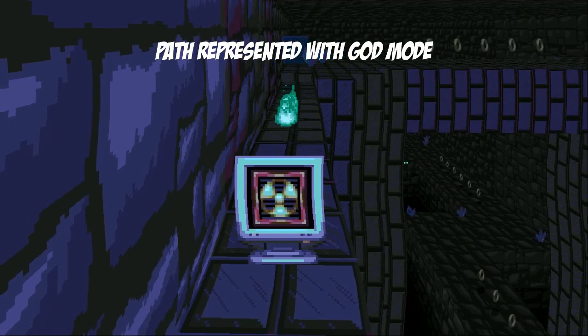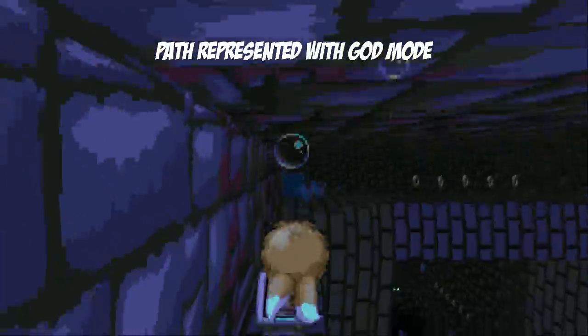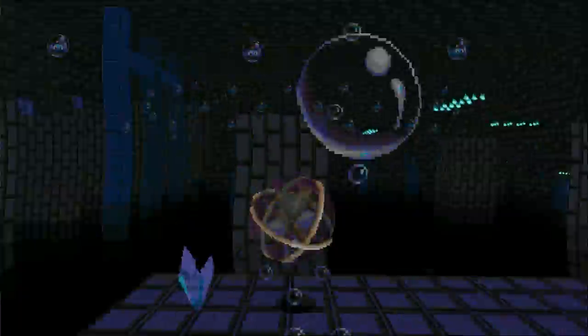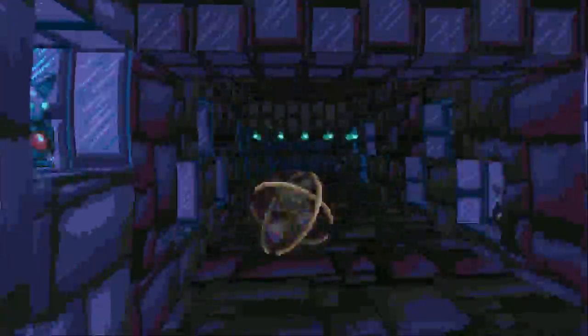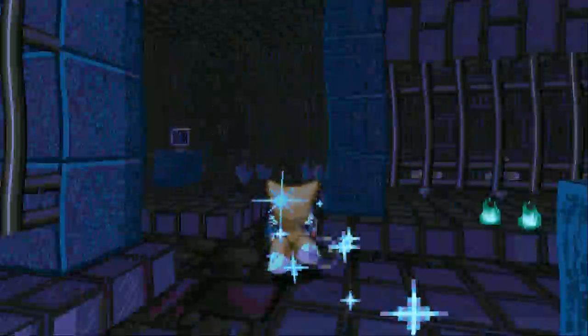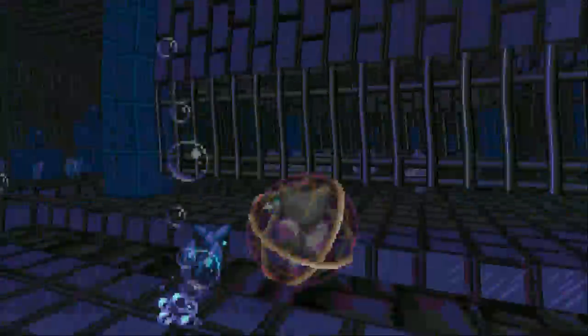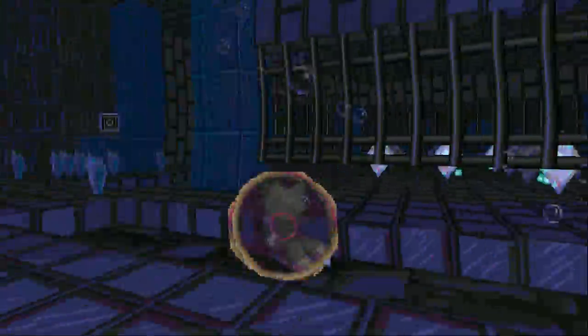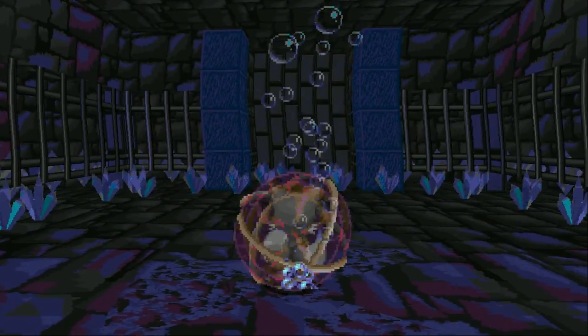Okay, so you're telling me that to get the Clover Emblem in Azur Temple, I need to bring the only Armageddon shield from around the beginning of the stage all the way to near the end? Are you kidding me? I know if this is supposed to be a challenge stage, but why do the emblems have to be such a chore?